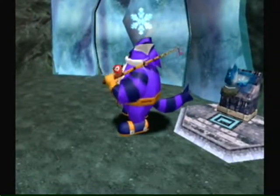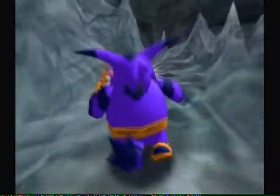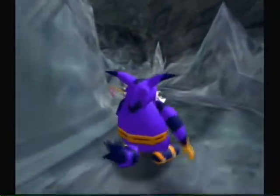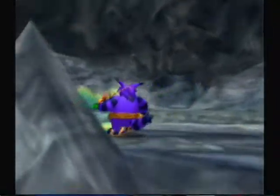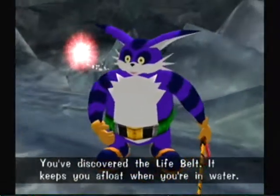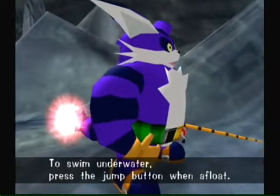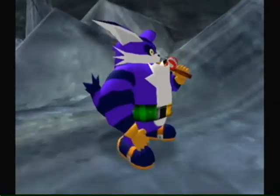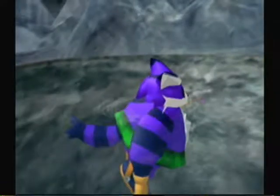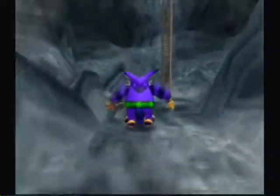The key is floating. Wait a minute — here's something that's logical. A logical upgrade that's actually important. You've discovered the Life Belt. It keeps you afloat when you're in water. To swim underwater, press the jump button when afloat. That's the most logical thing I've seen. Good thing about it — cats hate water.